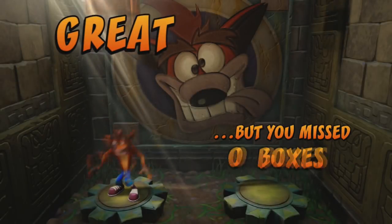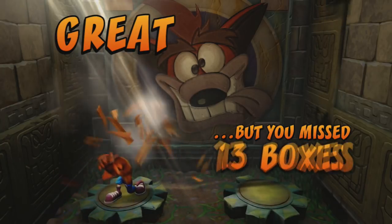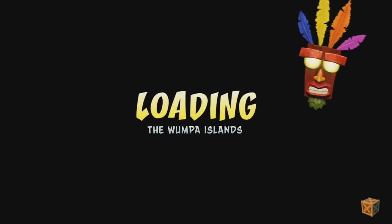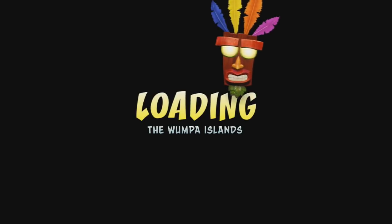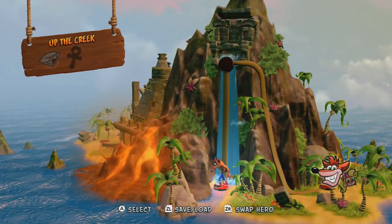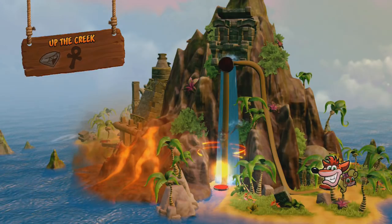It is kind of funny watching the little animation at the end and watching Crash just get pummeled by boxes. If it gets to around 30, Crash will start laying on the ground, just completely knocked out. They don't do that for Coco though — Coco just shields herself with her laptop. A cute little animation effect they added.